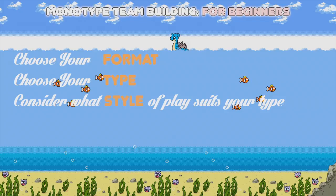Mono water, mono normal, mono poison, and to a certain degree mono dark all do quite well as stall teams because they have lots of bulky mons and they don't have a lot of type weaknesses. If you're using ice, bug, or fighting you're going to have a much harder time going with a stall team, and a much easier time if you go offensive because those are generally very offensive types.